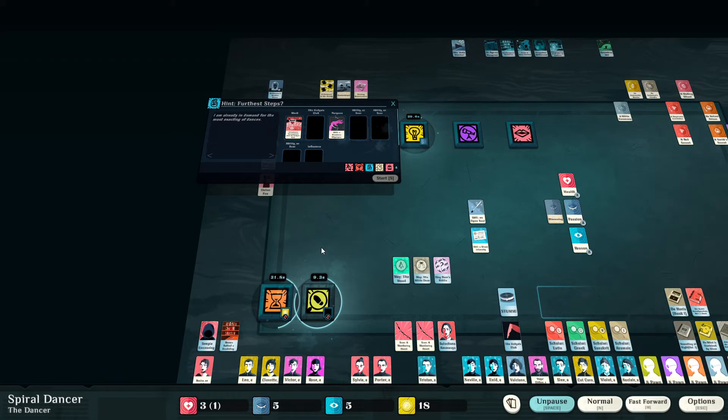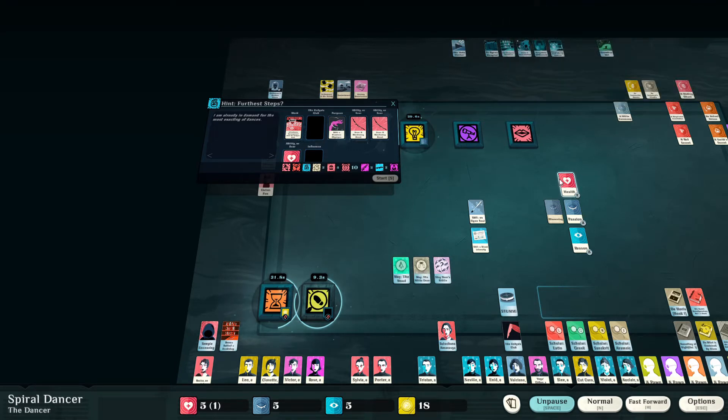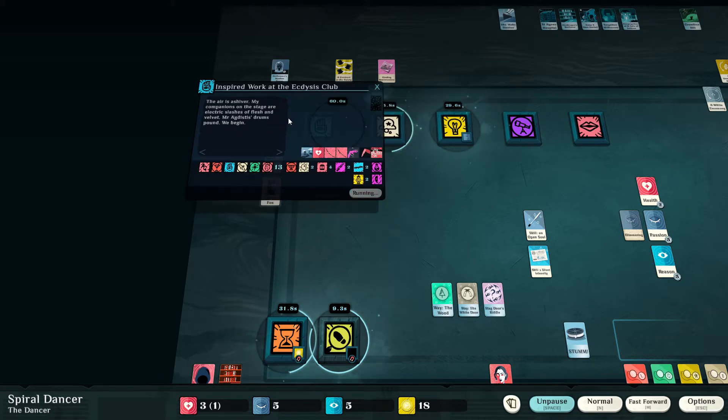'Further steps — I'm already in demand for the most exacting of dances.' Yes — for the ritual power. Remember every heart we put in here has a 10% chance of becoming a scar. We need that scar, but it leaves us only two hearts to deal with things like health, which is an issue. We need the club card and the influence. The primary reason we're doing this is not just the cash — we're doing it to convert that health into a scar. Let's go.